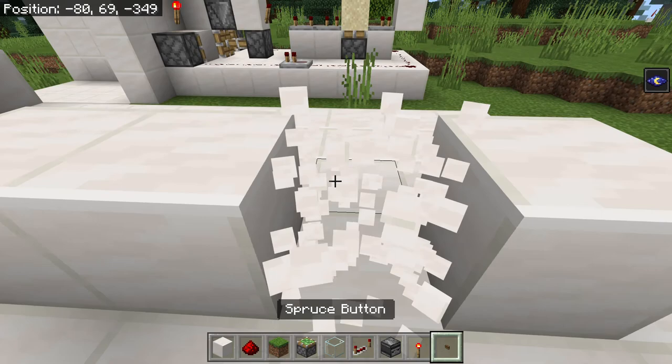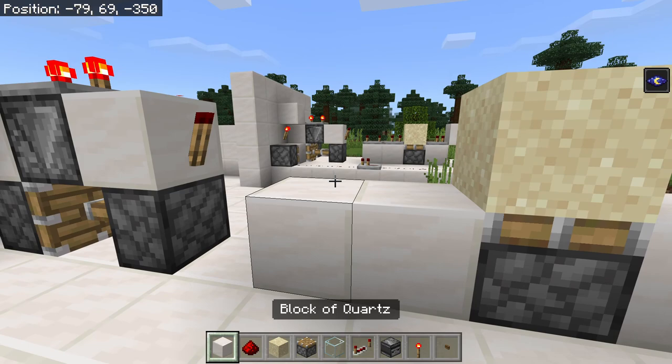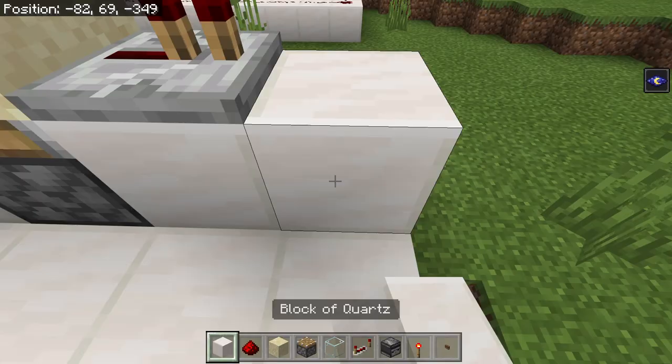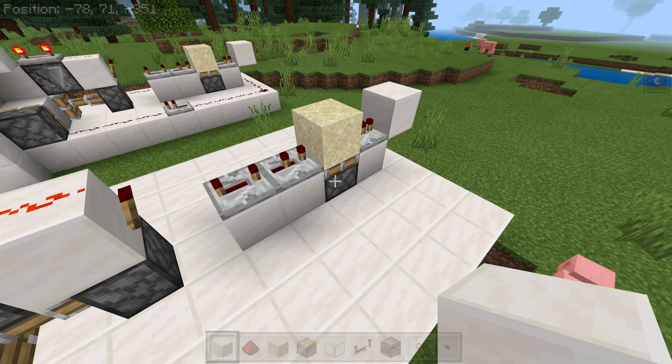First thing we're going to need is a monostable circuit. To make one of them, you simply need to put a piston facing up, a piece of sand on top of it. And for this particular contraption and timings, we're going to need 4, 5, 6 ticks of delay, and then just one tick of delay here going into a block. That's your monostable circuit done, which will take the output from when this activates and create a pulse of its own.